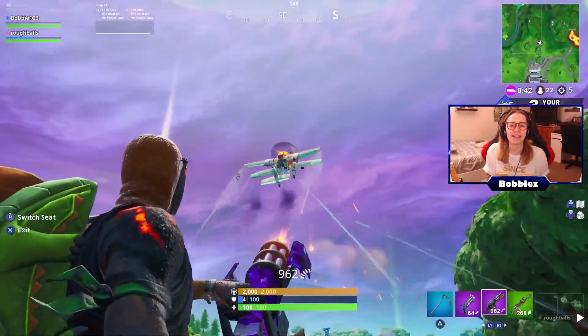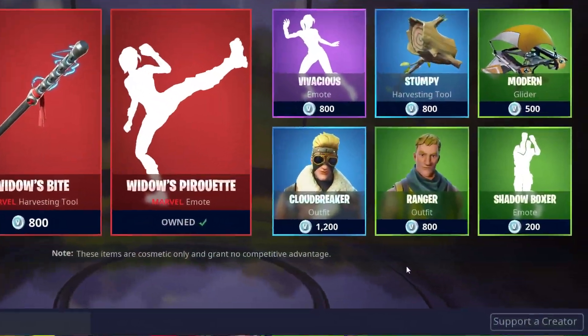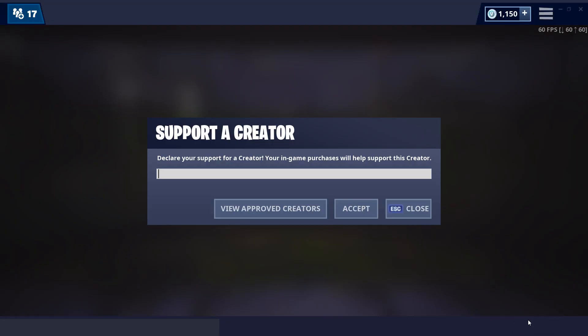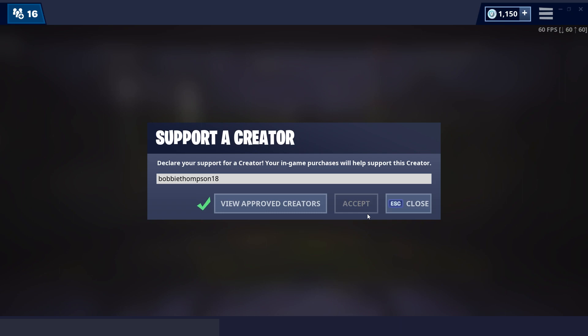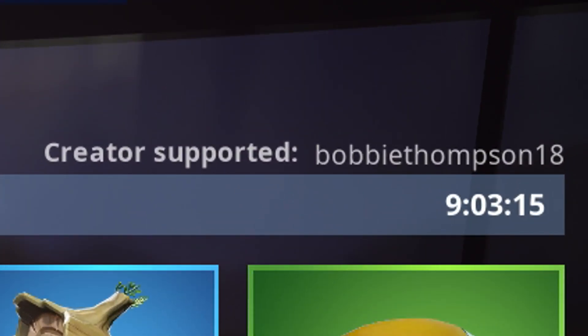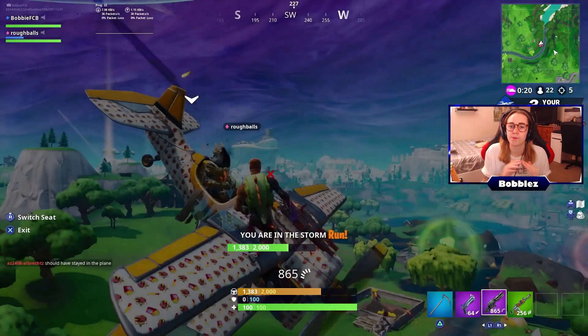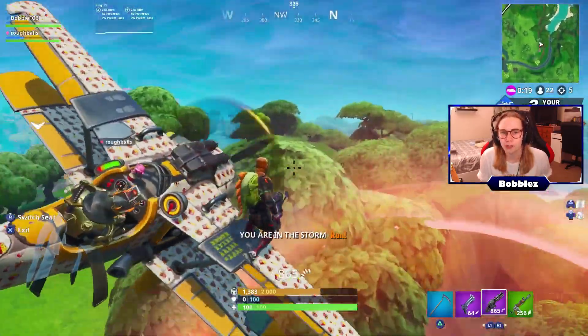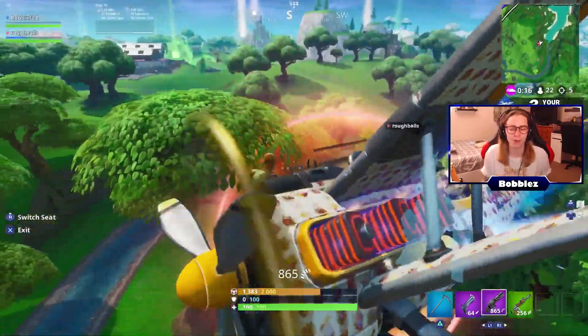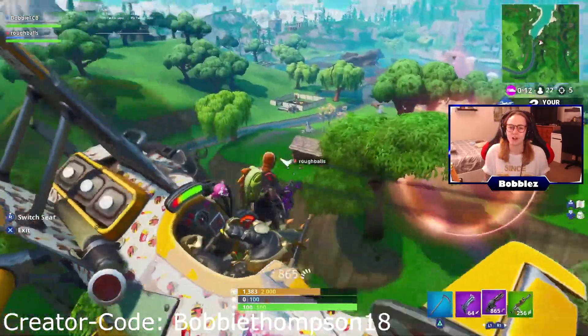Just before I get into the video, I want to say that yesterday I did indeed get my very own creator code — I'm very happy about that. So if you want to use it, the code is Bobby Thompson 18. If you've joined me in one of my live streams you'll know that's my old Epic name, and for some reason they gave me that as my code. I'm in the process of trying to change it to just Bubbles, but for the moment if you want to support me in the Fortnite item shop, please use Bobby Thompson 18.